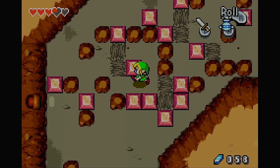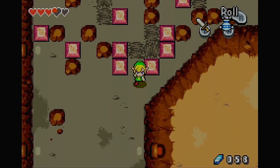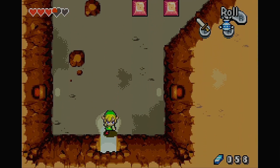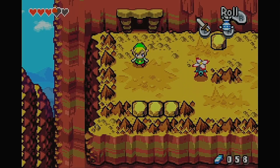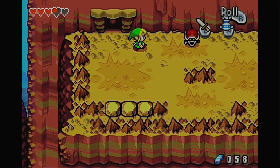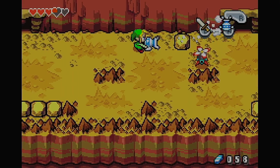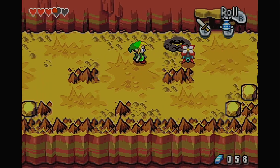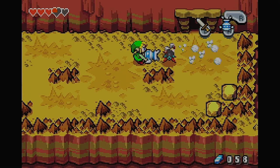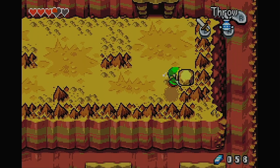There we go. Nice — okay, so that's how we get out of that one. Very clever. We've still got more mountain to climb ahead of us. I like that they actually find quite a few uses for the Gust Jar in this game. It's a fun little item.